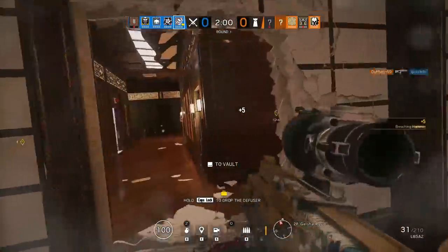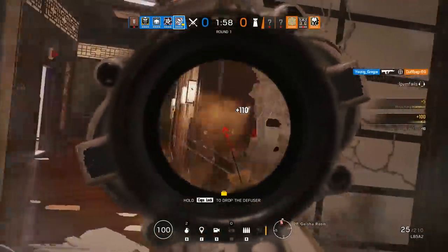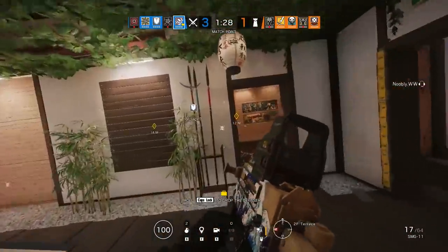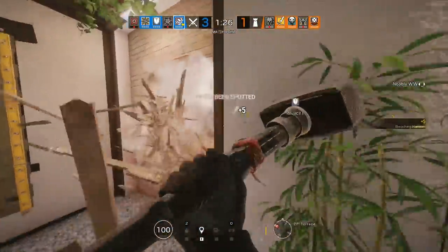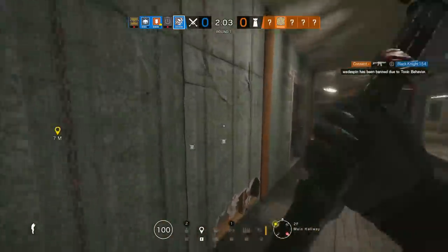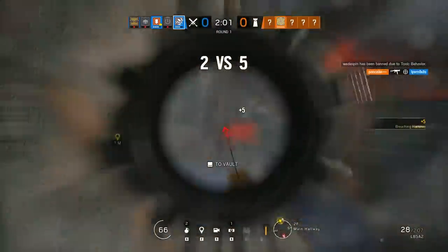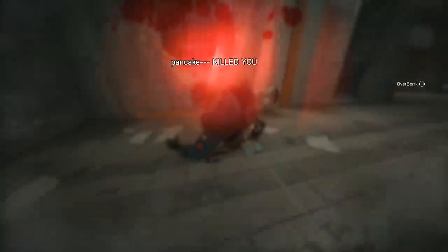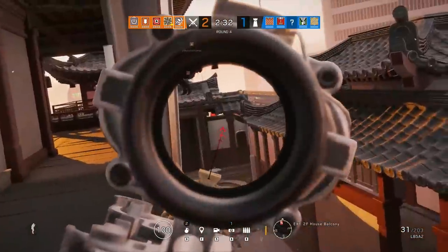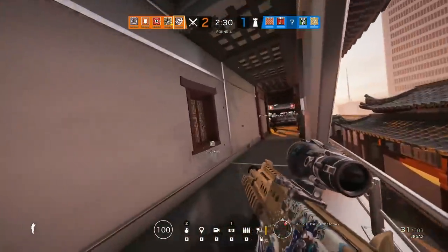Though you may be tempted to Kool-Aid man your way into entry fragging, and it's possible and very fun, it comes with its own risk. It's basically the biggest face check you are capable of doing and seeing. There's a brief wind-up and a cooldown to switch back to your primary after using the Sledge that can make that frag a little more difficult to get, to say the least.